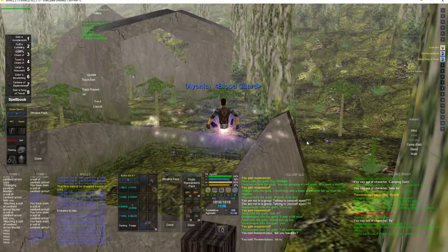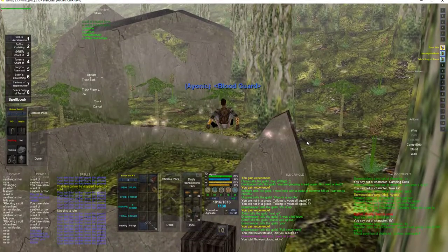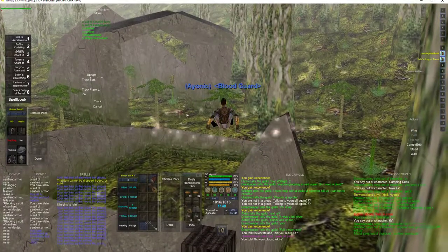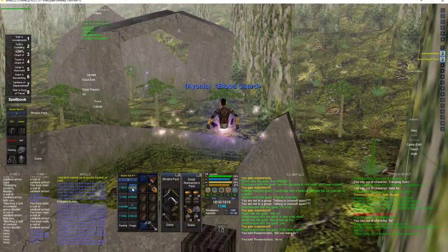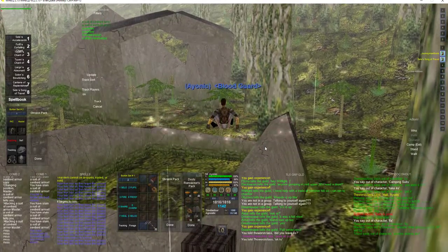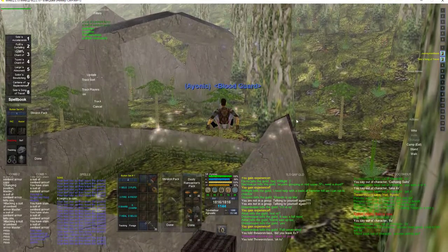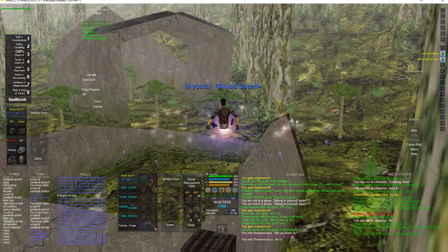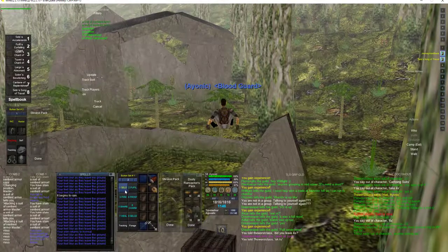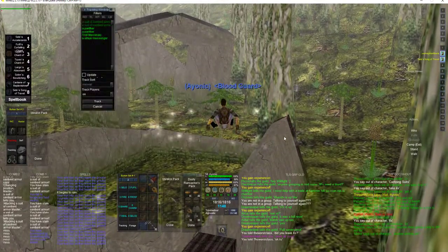Hi everyone, Xionic here. In this video I'm going to be talking about a huge quality of life improvement that can help you with twisting songs. One of the issues with twisting — say with all your number pad macros — is you're constantly going to have to be swapping back between your mouse and your keyboard: your mouse for moving around and strafing, and then your keyboard for all your number pad functions for your song macros.